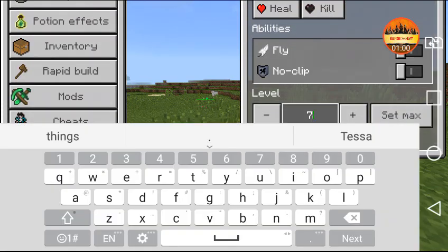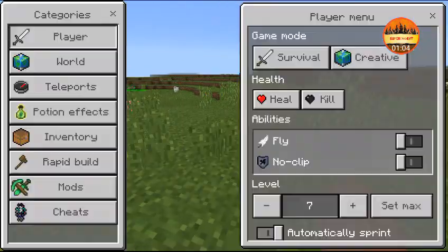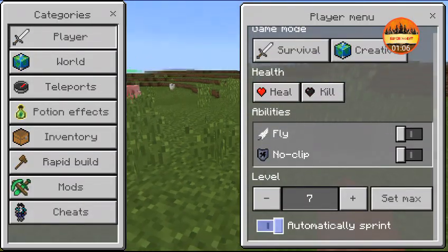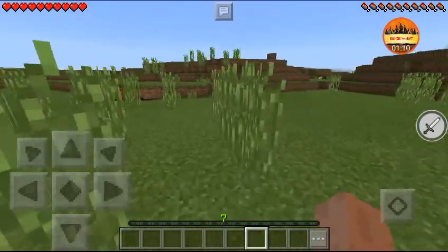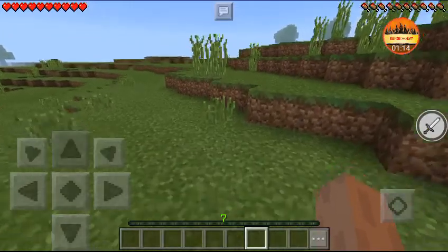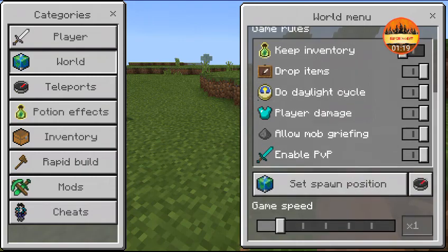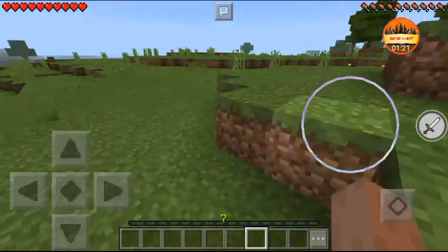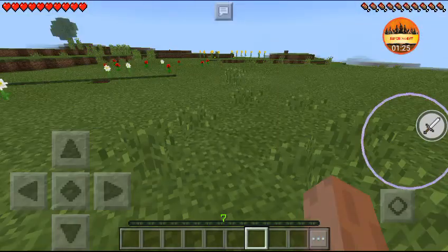Then we have the XP bar — you can control your XP and do whatever you want with it. There's also auto-sprint, which sprints automatically without you double-tapping. And game speed — you can set it to anything, like being Sonic right now.